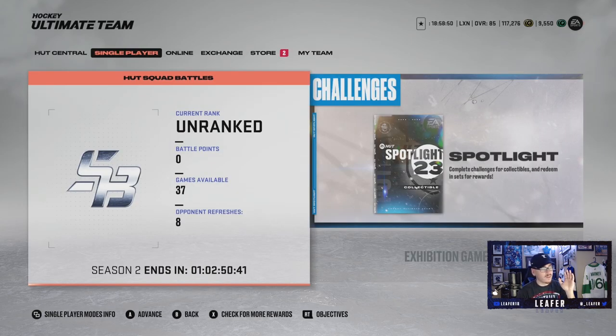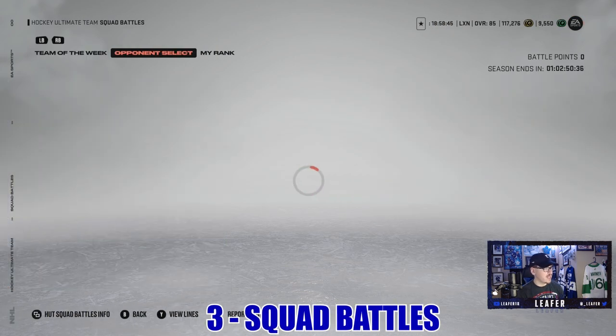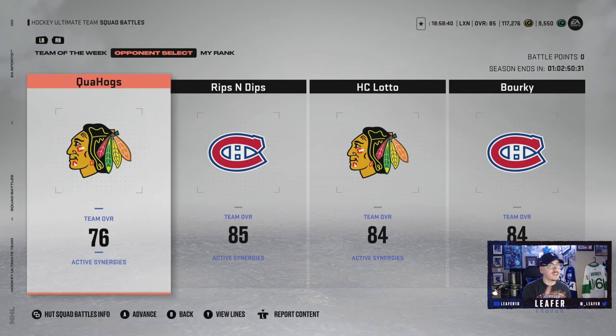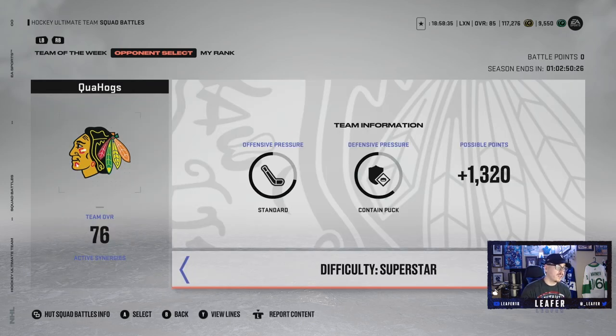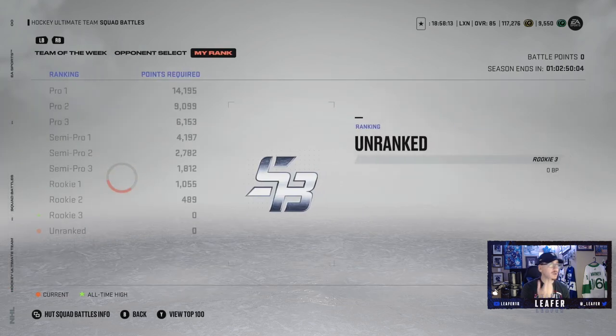Now let's get into the surefire way to get good packs and a decent amount of coins. If you guys don't know how Squad Battles works — you play against the computer with your team. Let's say you wanted to play against a 76 overall team; you choose your difficulty. The higher the difficulty, the more points you get. Playing on Superstar, you can get a potential 1,700 points. You can also choose your period length: 2, 3, or 4 minutes. The longer, the more points. Playing 4-minute periods on Superstar, you can get a possible 2,275 points.